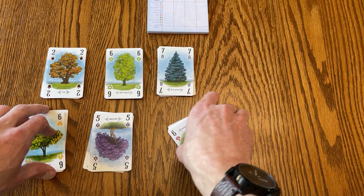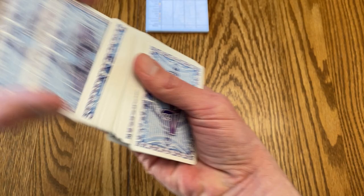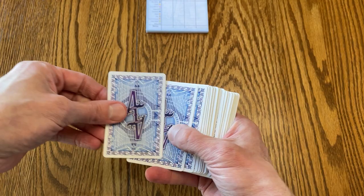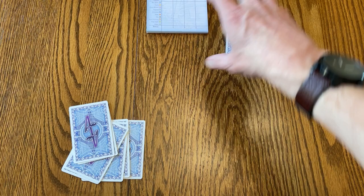So you take your piles, shuffle them together, pick a dealer, and each player is dealt seven cards. Both players are dealt seven cards. You leave a space for the deck, and each player has their own distinct discard pile.